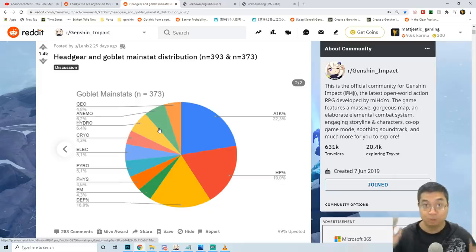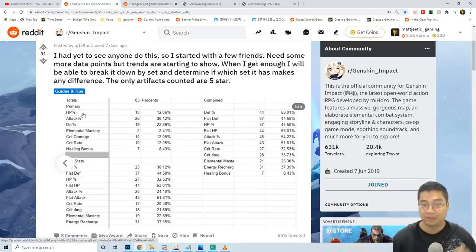What I mean by that is, after looting a 5-star artifact, what are the chances of you getting a geo element, what are the chances of you getting pyro element, attack percentage, defense percentage. We'll look at the visual guide and also different numbers for the main stats, also for the substats, and what are the probability distributions — what are your chances of getting a critical rate on the substats?